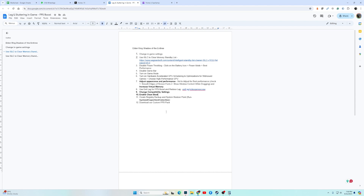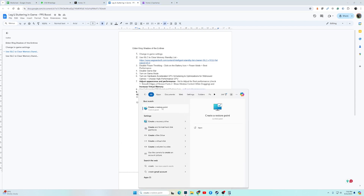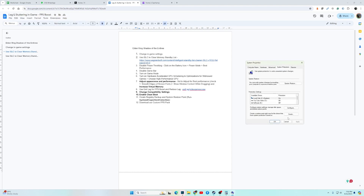If the game still performs badly, we have a custom FPS pack you can install. This pack contains accumulated registry settings that can greatly improve FPS and performance. Before installing it, create a registry backup by searching 'Create a restore point' in Windows Search. Open it, click Create, select your system drive, click Create again, name it anything, and click Create. The system will create a restore point.